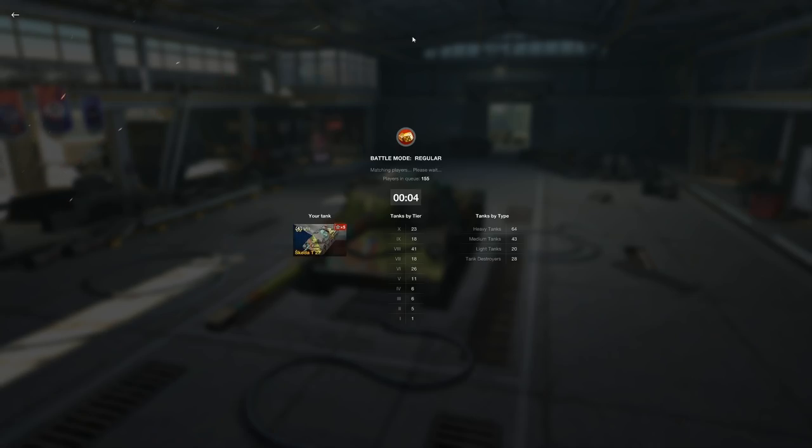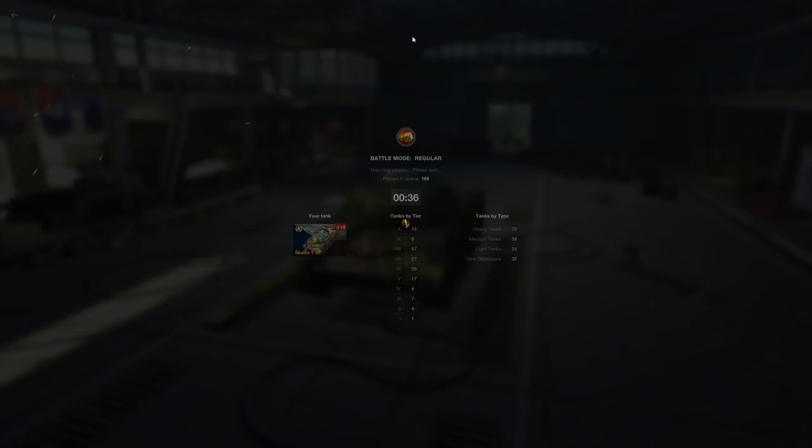For people that like burst tanks — vehicles like the M4 FL-10 or the Chiri — that's what this is going to play like. You sit, you wait for somebody who's stuck in the open, and you bang-bang-bang 660 hit points off. That's a really chunky amount of damage — the same as a 152mm on a tank like the ISU-152 or SU-152.